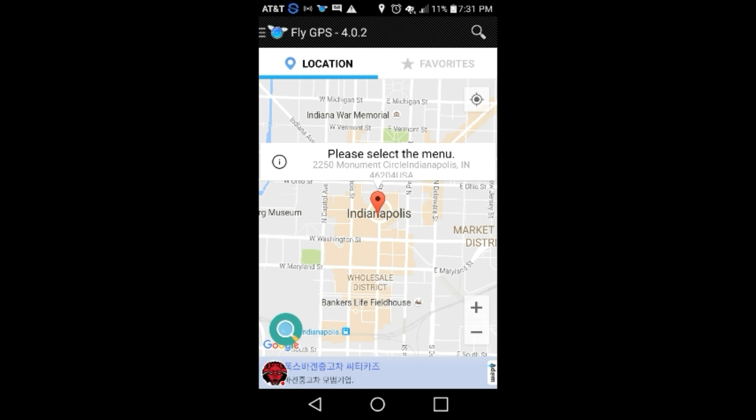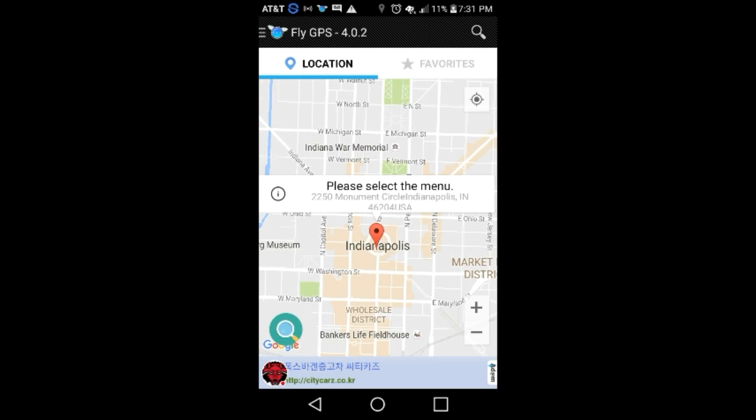Click in Indianapolis. After you get done clicking Indianapolis, you should click search and this will happen. You do what I just did.